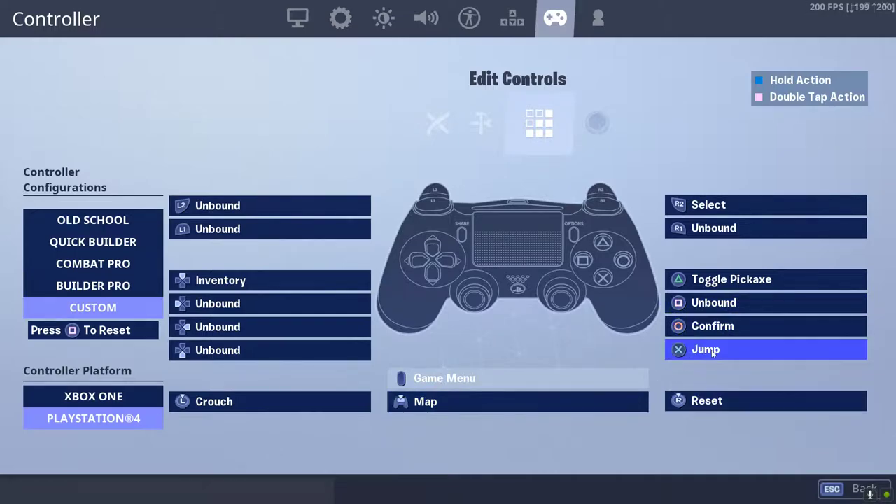I select the same as originally. Confirm is the same button. Reset and crouch are the same.